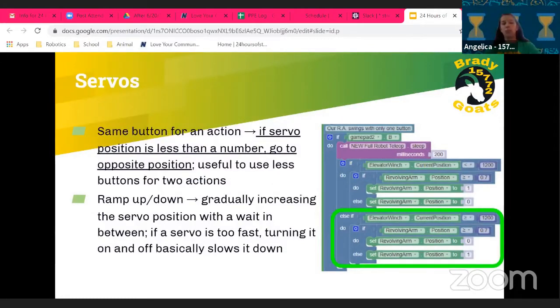For servos, you can use the same button for two opposite actions: if the servo position is less than a certain number, it goes to the opposite position. This lets you use fewer buttons. You can see in the code that if the servo is at or above 0.7, it goes to the opposite position; otherwise it goes to position 1. You can also ramp up and ramp down the servo speed to prevent breaking a mechanism by gradually increasing the servo position with a wait in between.